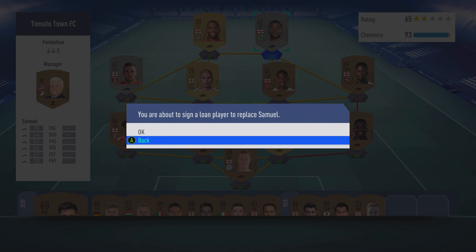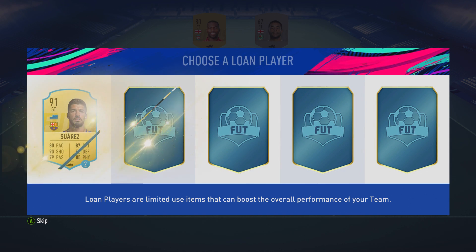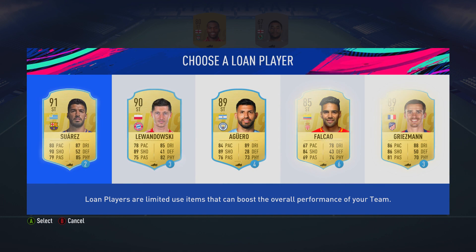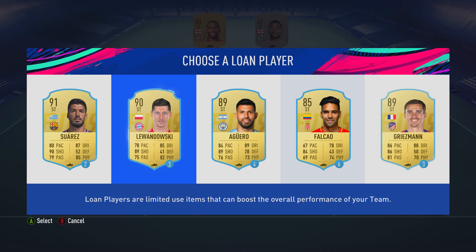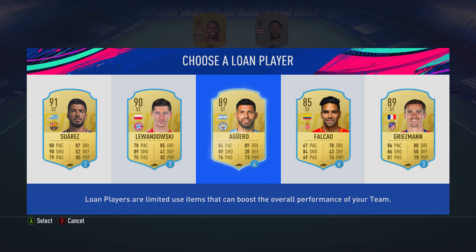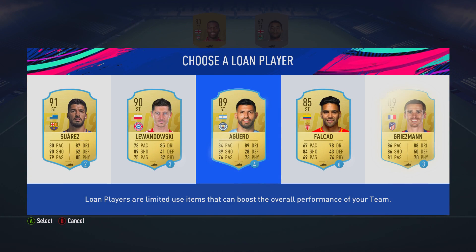I'm going to show you the catalogue as well, because apparently it's pretty huge at the start. There are some loan players available — Suarez, Lewandowski, Aguero, Falcao, and Griezmann. I was thinking about Suarez, but for Aguero, he fits in the team, gets chemistry, and it's a four-game loan compared to two for Suarez, so I think it's logical to go with Aguero.